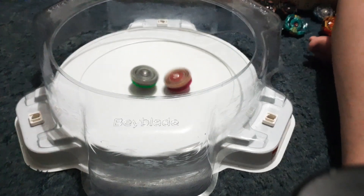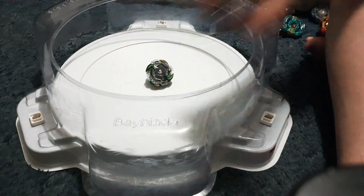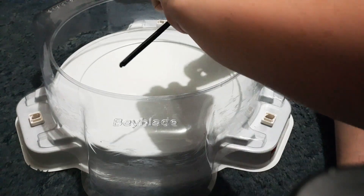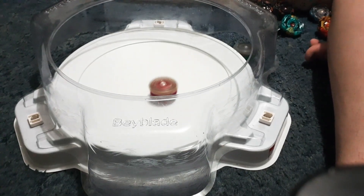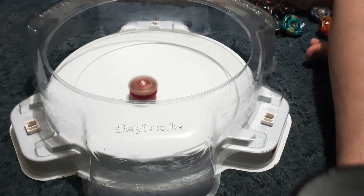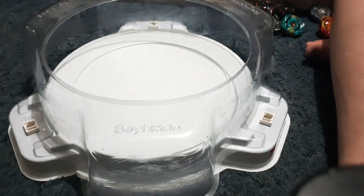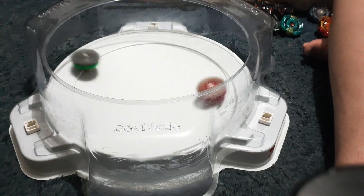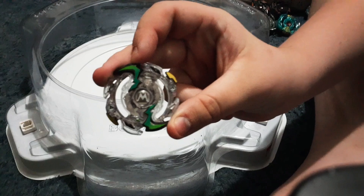Let's see who's going to win. Will Surprise and burst yet again? No — Surprise and gets a spin finish, making the score two to one. You know what? Screw it, we're going to do it for fun — straight in Slingshock mode. Three, two, one, let it go. I'm going to have to count that as a knockout because there was contact, so now the score is two to two. Probably shouldn't have done that. Three, two, one, let it go. And with that, my mom's Beyblade moves on. Sorry dad, if you end up watching this, but you're out.